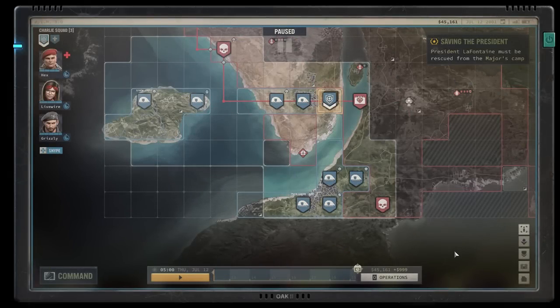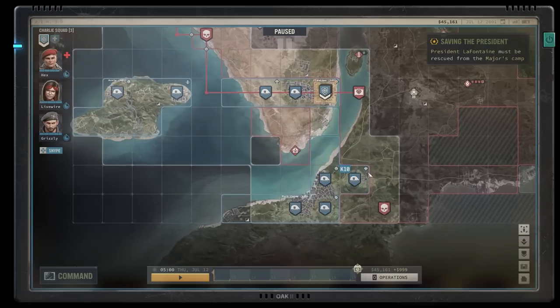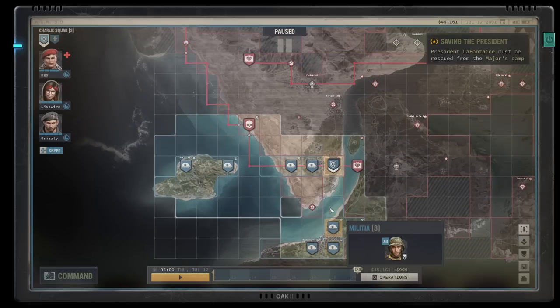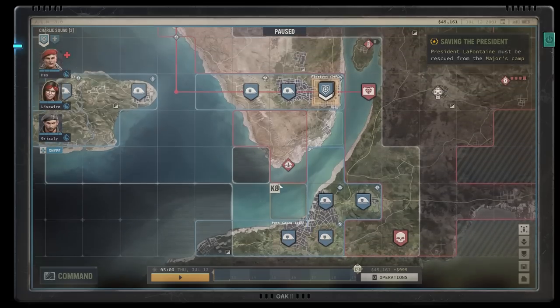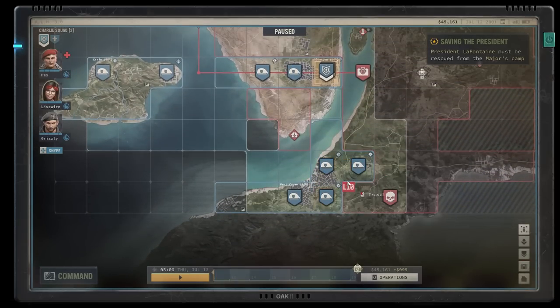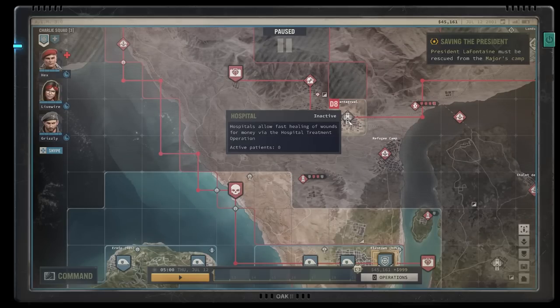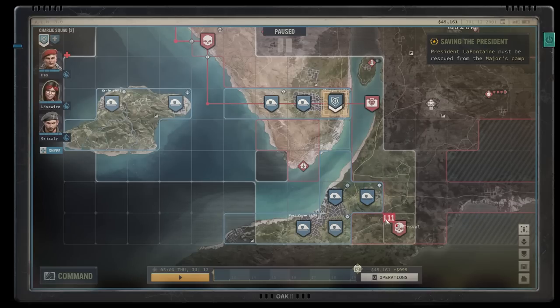For my fifth and final tip, I want to talk about income. To get daily income you need to conquer sectors that have a mine icon. Different mines have different income and some will be harder to get than others. In the beginning I suggest going for the Cacao Port — it seems to be the easier mine to start with. In my playthrough I went to Flea Town first and it was a bit hard, though easier later on. Depending on the strength of your squad you can choose, but I suggest securing one of the smaller mines first so you can get your income going and hire new mercs.